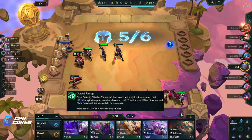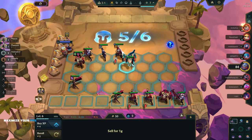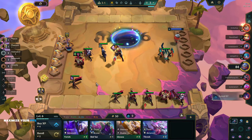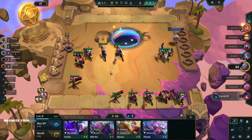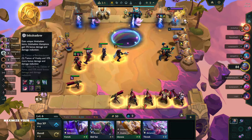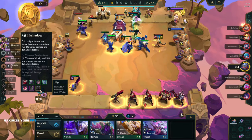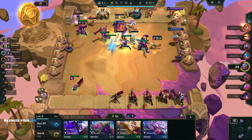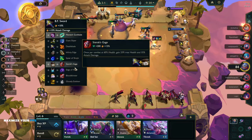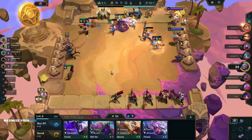We can put a Cho'Gath in, just because. Then we get another one of those — not really what we're looking for but that's fine. We're level 6, almost level 7. Once we get to level 7 we could potentially put in Kaisa and Udyr, we just need to hit them. Kaisa would like Infinity Edge and Deathblade — those are the only two. Giant Slayer would be okay as well, but she basically wants some attack speed items.